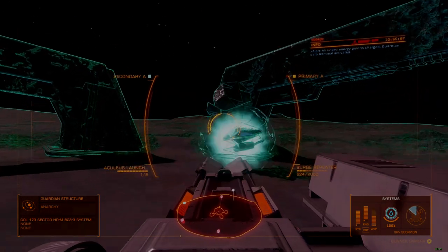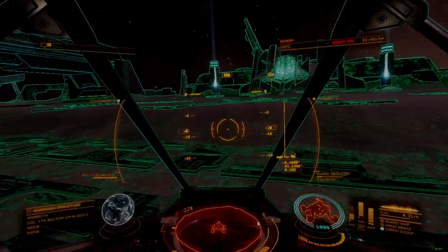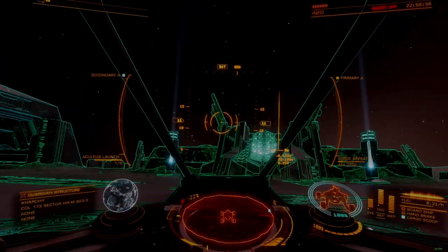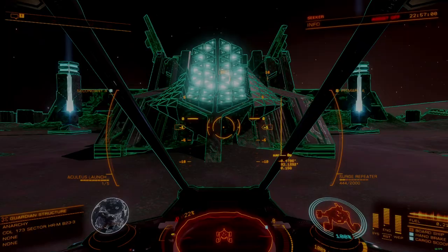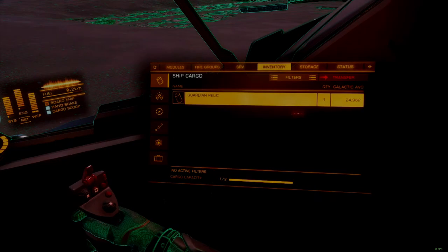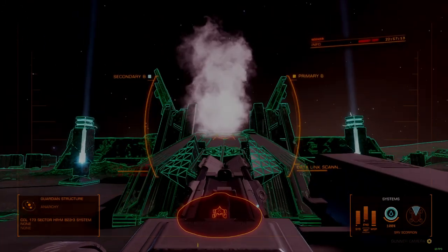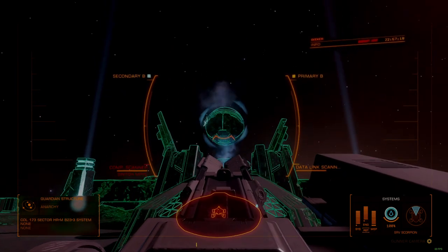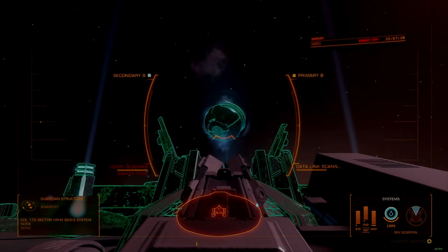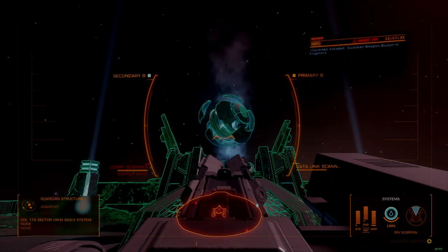Engage at will. Once all threats are eliminated, proceed to the main terminal pad where this run started from. Pull forward so that the rear of your SRV is near the center of the pad, and jettison the Guardian Relic collected earlier. The main terminal should fully activate as soon as the relic touches the pad. The animation takes about 20 seconds to complete. Switch to a fire group with your data link scanner, and scan the floating data core from turret mode — once scanned, the core will retract immediately.